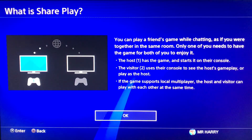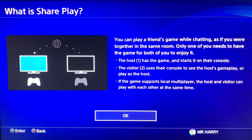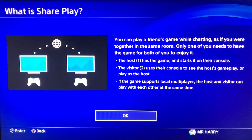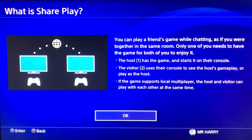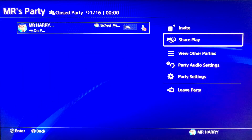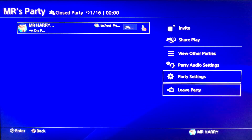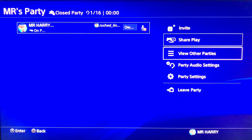Simply, you can play a friend's games while chatting. If you were together in the same room, only one of you needs to have the game for both of you to enjoy it — the host and the visitor. So if the game supports local multiplayer, the host and visitor can play with each other at the same time. You must have a good internet connection and you must add the friend you want to play Share Play with.